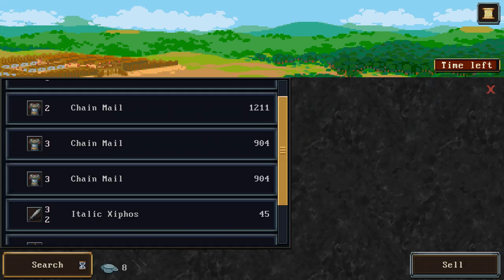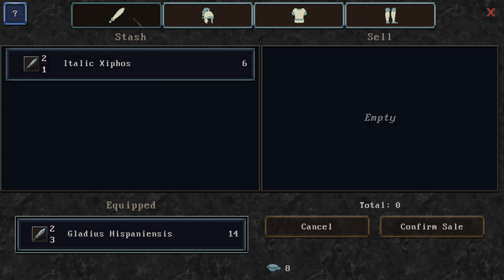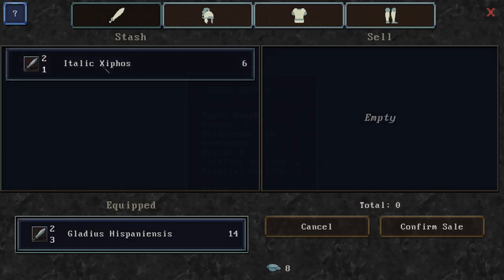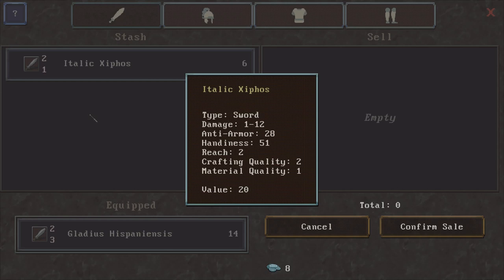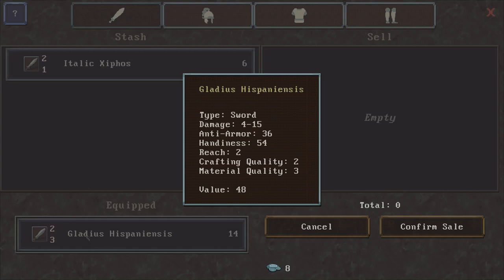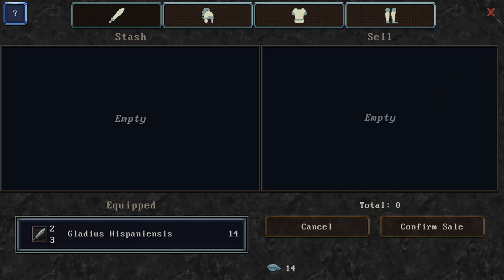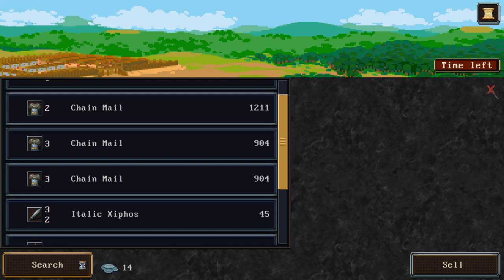We've purchased the Gladius Hispaniensis, which has much better material quality — two crafting, three material quality. It does 4 to 15 damage, while the Italic Xiphos only does 1 to 12. Anti-armor of the old weapon was 28; the new weapon is 36. Handiness 54 versus the old weapon's 51. Reach 2 versus 2. So in general the new weapon is much better. We spent most of our money on that, and now we have 14 denarii and a better sword.